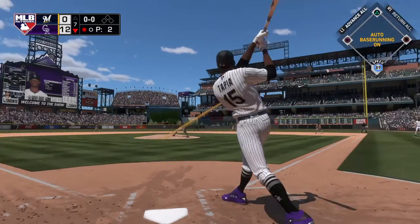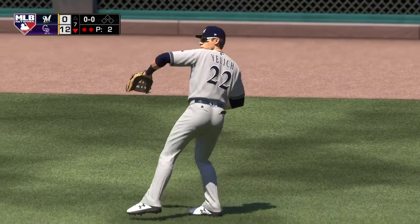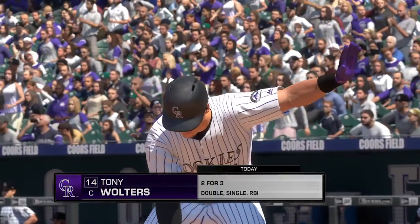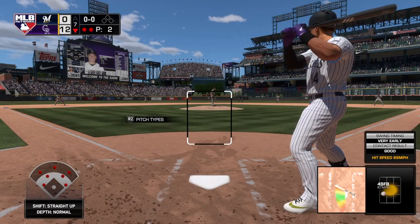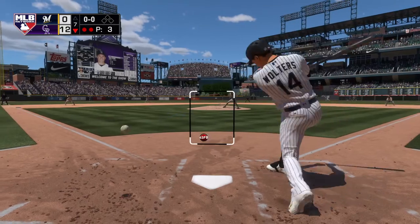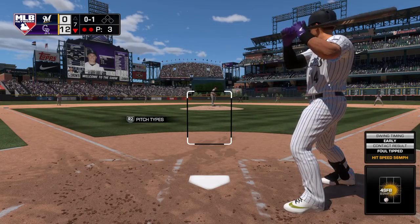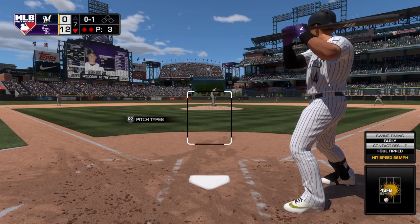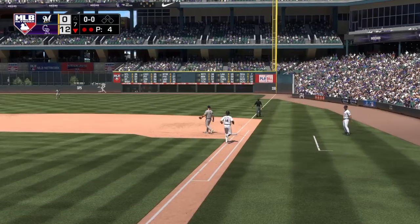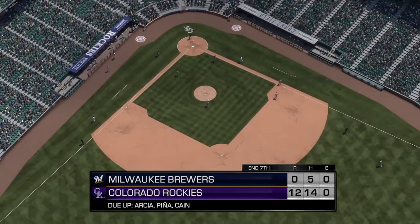In now, Rymel Tapia — this is pulled into right. Yellich back in plenty of time to put this away, and there are two gone. The catcher Tony Walters — ready to deliver, here's the first pitch, big swing but he just gets a piece of it, strike one. The 0-and-1 delivery — this should end the inning as it's sent out to second, and indeed it will, he throws him out at first and the side is retired. Down go the Rockies on a mere four pitches, but they lead by a count of twelve to nothing.